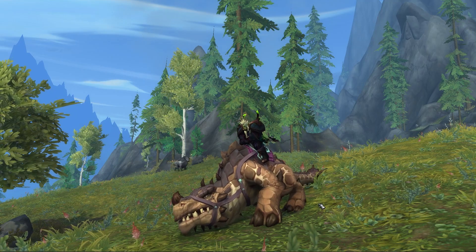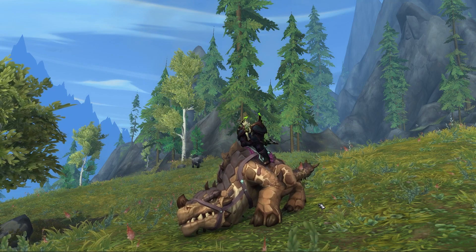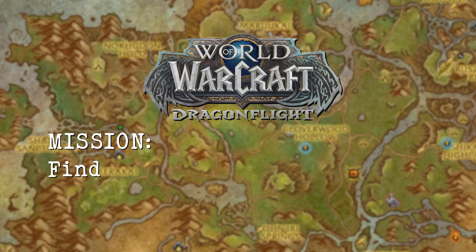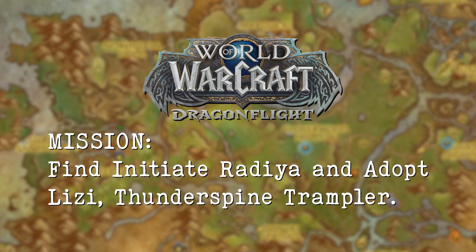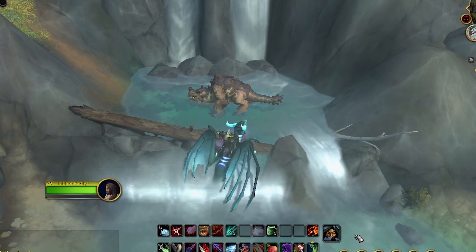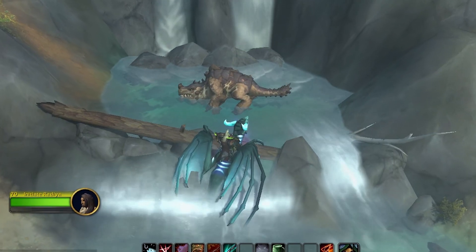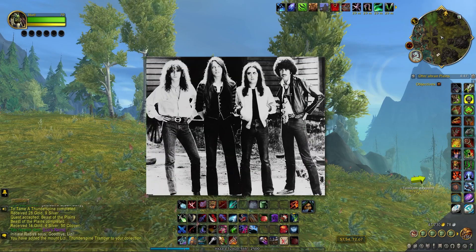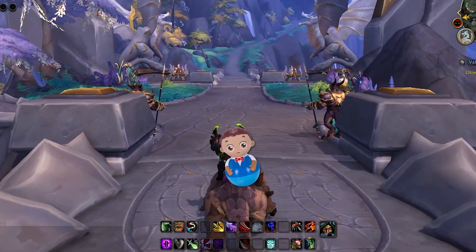Hey guys, check out Lizzy, Thunderspine Tramper — the laid-back ground mount that isn't a rinse-repeat drop. Lizzy is a cool and laid-back dinosaur that is not a reskin of any other mount. This is definitely not thin Lizzy. You're going to wobble like a weeble when you ride on her.